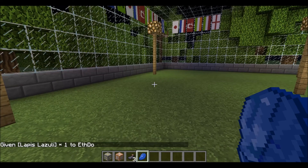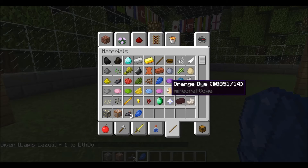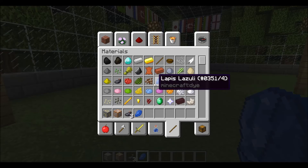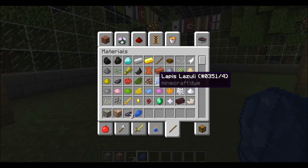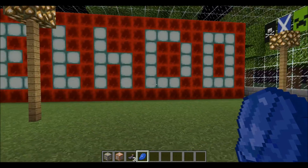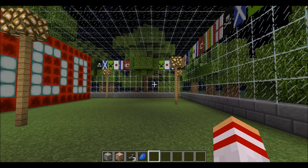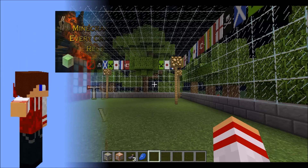So by pressing F3+H, you get the little grey writing that's going to tell you the basic thing you want, and for pretty much everything that's alright. But if there's anything that varies — like mob heads or in this case dyes — you want to use the number after the slash to differentiate which one you want. Hopefully this has been helpful in using the slash give command in 1.8 with data values. If you found this video helpful or informative, please do take a second and hit the button below. Thanks for watching.